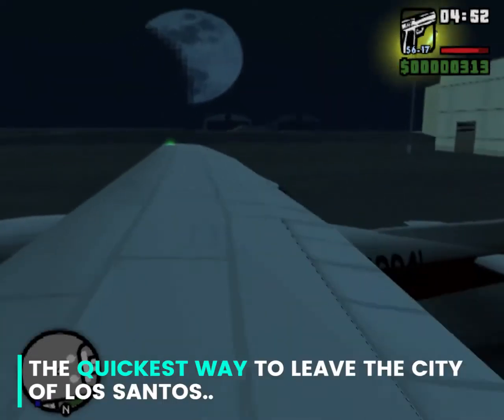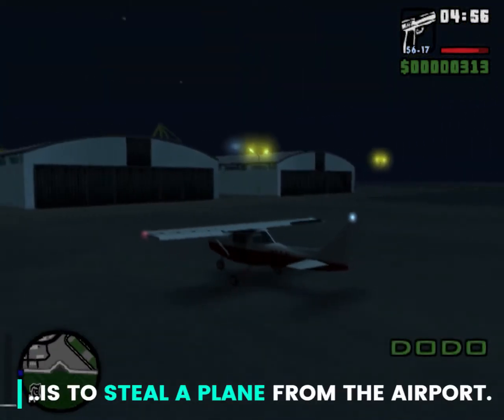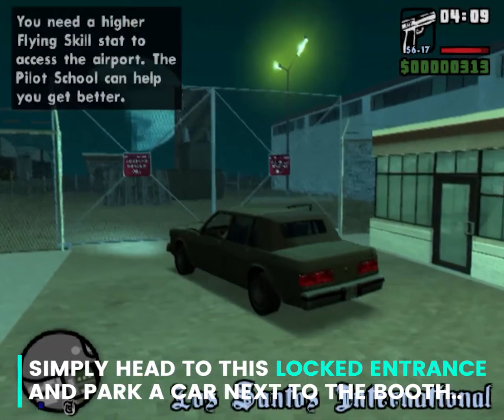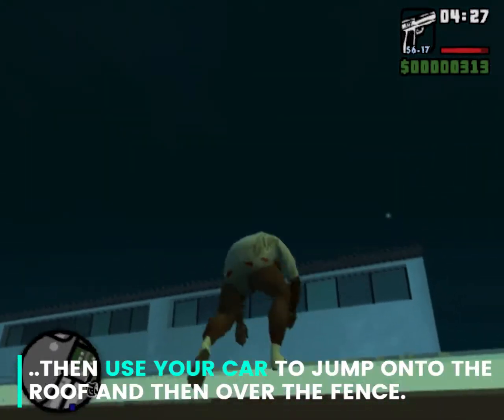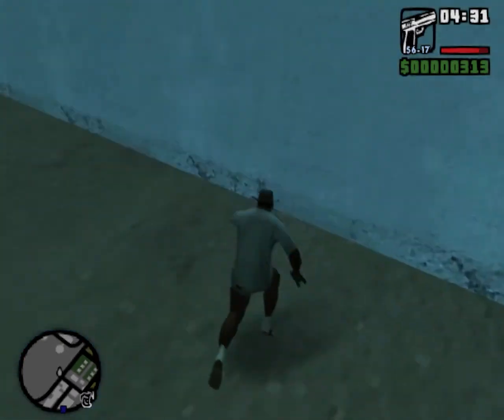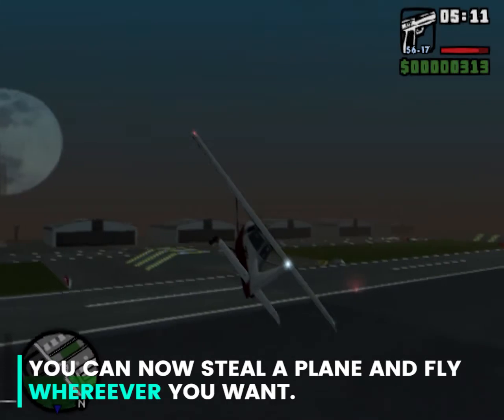The quickest way to leave the city of Los Santos is to steal a plane from the airport. Simply head to this locked entrance and park a car next to the booth. Then use your car to jump onto the roof, and then over the fence. You can now steal a plane and fly wherever you want.